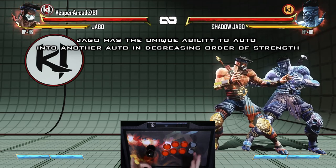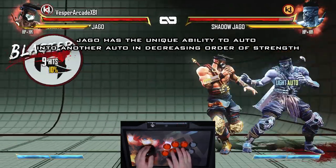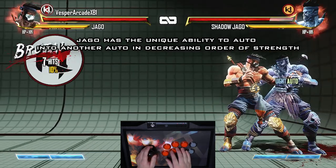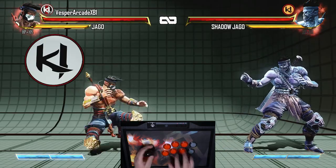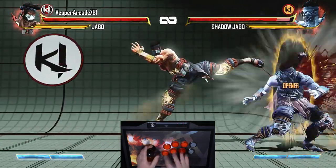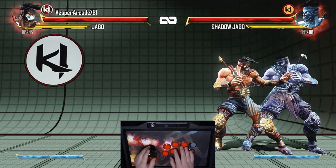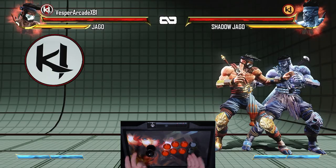It doesn't matter which auto you start with, as long as your next auto is the weaker strength. As you can see, you can also do Around the World with Jago's kick autos and even alternate between them. Lastly, each auto from Around the World does two hits, and you can't cancel out the first hit. The speed you input your next auto depends on the speed of the auto you're doing. Light autos have a much smaller window to input than heavy autos.